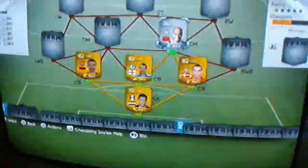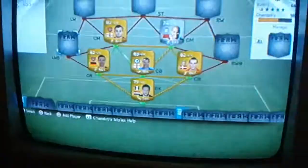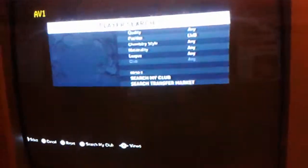For centre mid, we have this guy. I know he's a silver. I only bought him for 550, but this guy's a tank — he scored so many goals for me. This guy is beast. Next one is 1,600, a bit expensive compared to all the other players, for the left wing back.